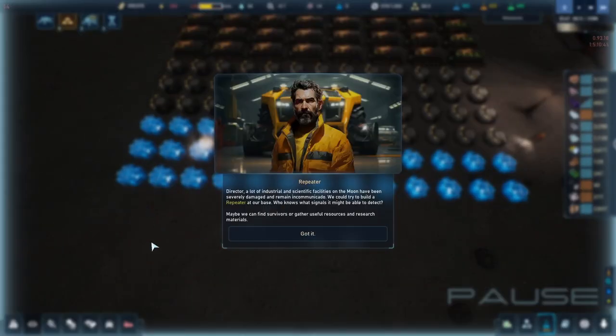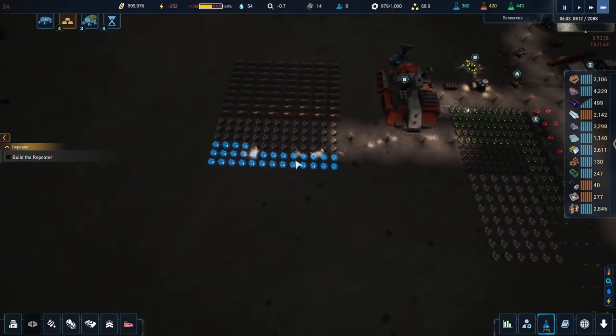The in-game message reads: 'Director, a lot of industrial and scientific facilities on the moon have been severely damaged and remain incommunicado. We could try to build a repeater at our base - who knows what signals it might be able to detect. Maybe we can find survivors or gather useful resources and research materials.' As you can see, it takes quite a while after you complete the room for this to actually appear. That's why I was really lost about what was going on - I completed everything. Some other players I briefly watched seem to have gotten the people earlier, playing at a faster pace.